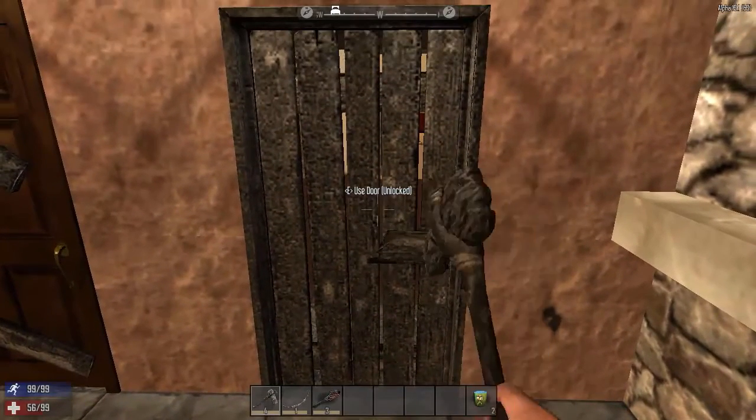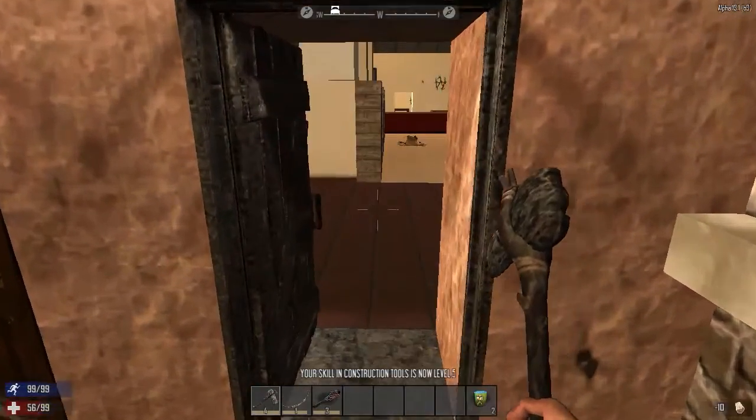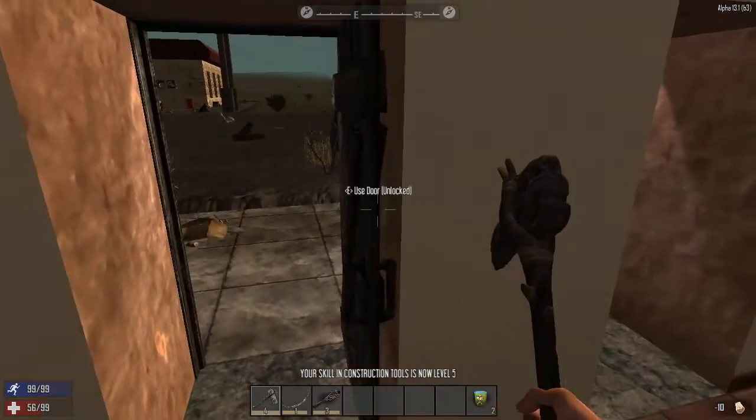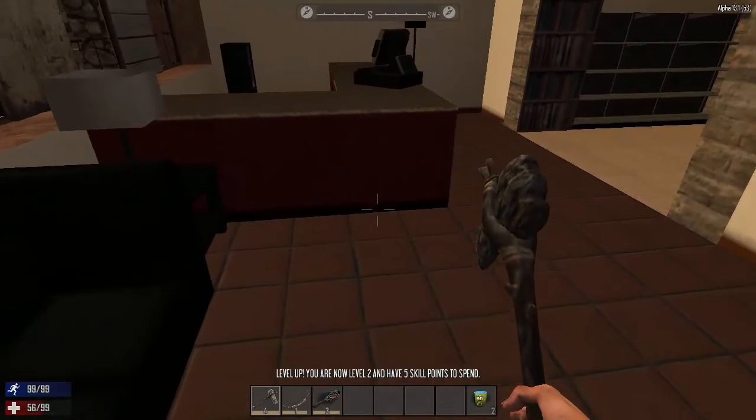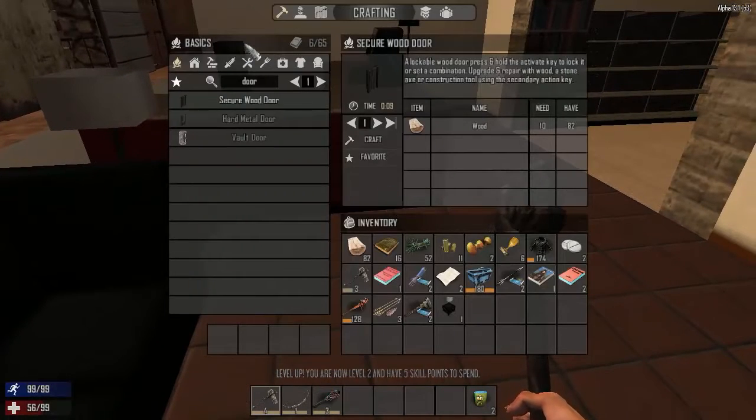Let's make a door — there's another house over here. It's just another one just like the one we were at our original spawn point. We've got extra doors — hard metal doors and vault doors. Oh, a vault door! There's literally nothing in this house — that authentic Fallout feel. Let's update that a little bit, make it a tougher door.